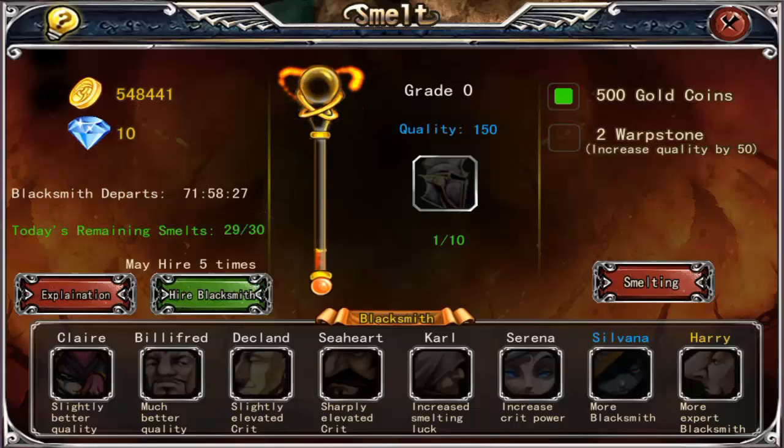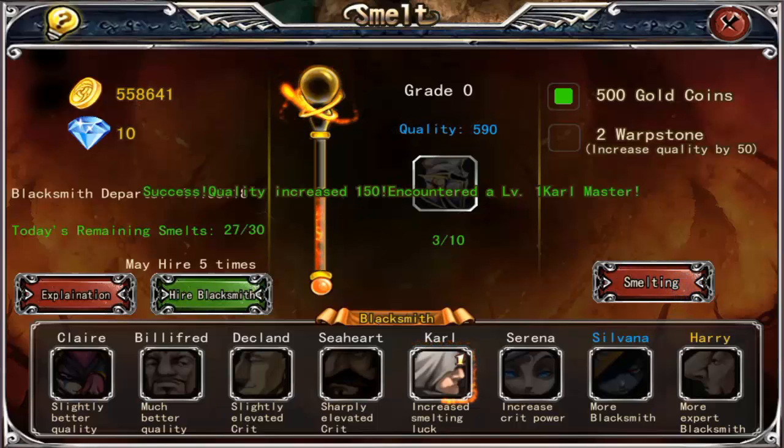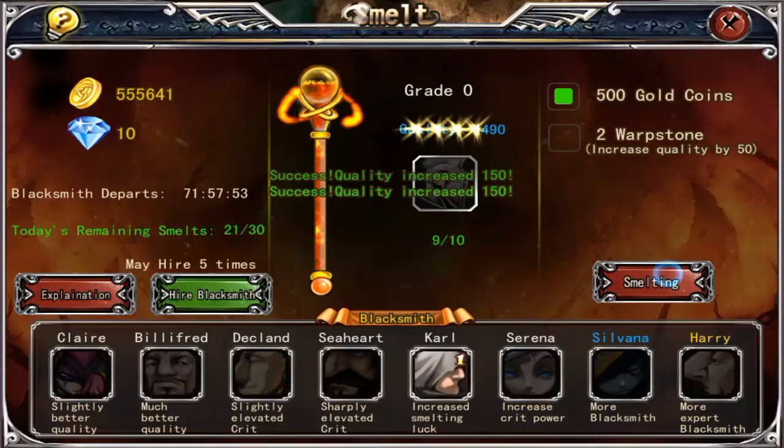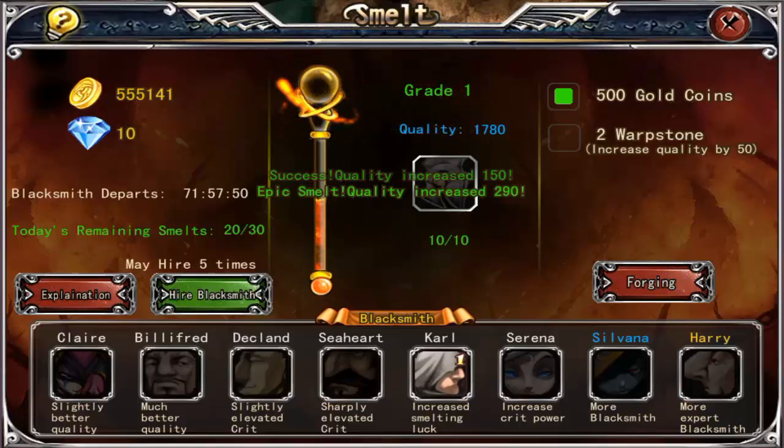You can use warp stones - the blue gems - which will increase quality more than regular gold coins. But warp stones cost real money; you can earn them in-game but very slowly. You can use real cash to buy more warp stones and buy your way up the ladder, but so far I've found it's not really necessary to spend real money - you just have to put more time in than someone who does spend.